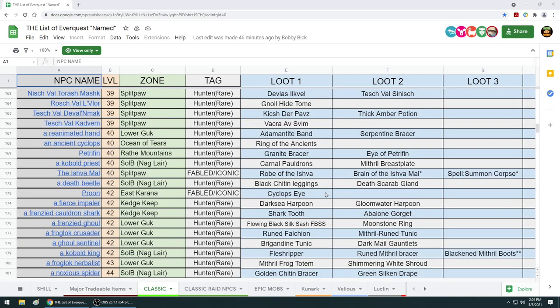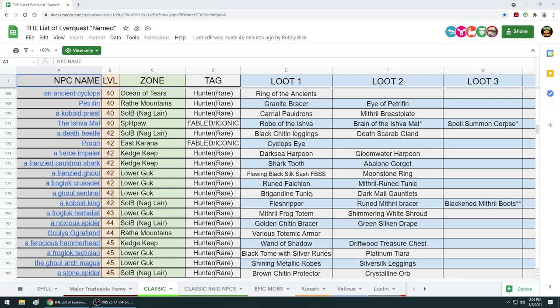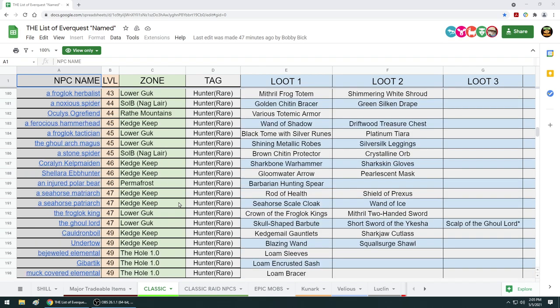Let's skip all the way to level 42, because level 42 is the level of the Frenzied Ghoul who drops a Flowing Black Silk Sash. Don't bother with the Fierce Impaler or that Frenzied Cauldron Shark - they're rarer than anything, super rare. But now the FBSS can drop from the Crusader, from the Sentinel, and guess who - the Kobold King. Everybody kills him so many times a day. You don't even have to go to Lower Guk. So now you've got four different mobs that can drop the FBSS across multiple pick zones. FBSS farmer, you're out of business. Power to the little people - all you guys out there who are groupers can now get the FBSS.